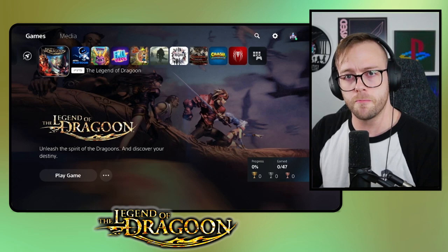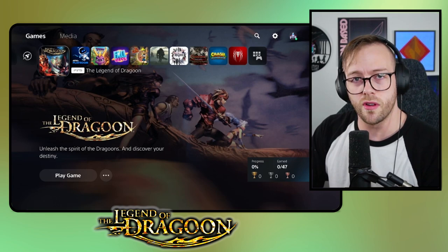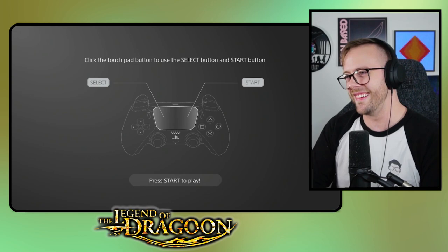It was recently announced for the PS Plus Premium tier, but I actually managed to buy it and find it in the PlayStation Store. I paid $14.95 Australian dollars for that — I think it should be like $9.95 US, probably plus tax. I am super stoked to check out the enhancements for this version: the uprendering, perhaps the AI upscaling, the smoothing, all that kind of stuff. So we're going to figure that out right now.